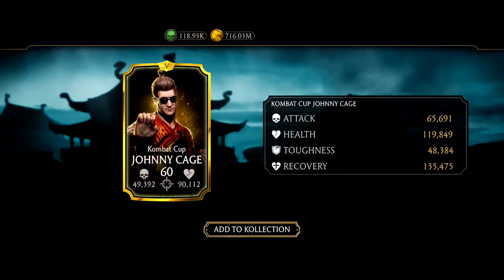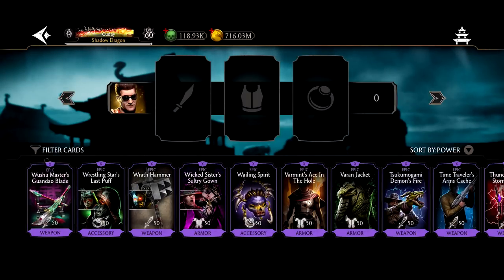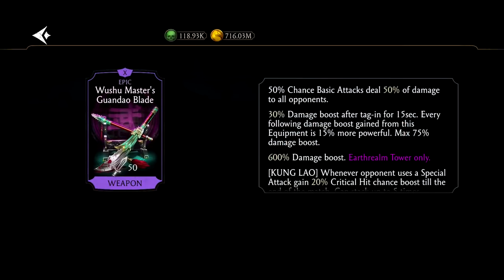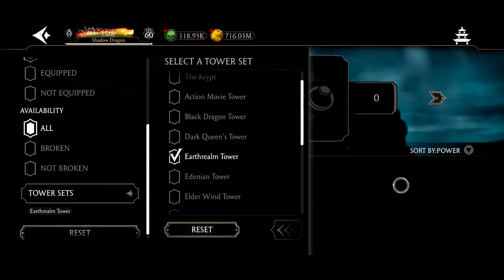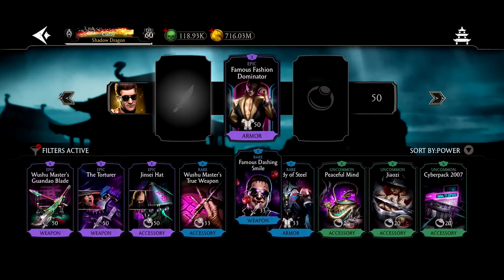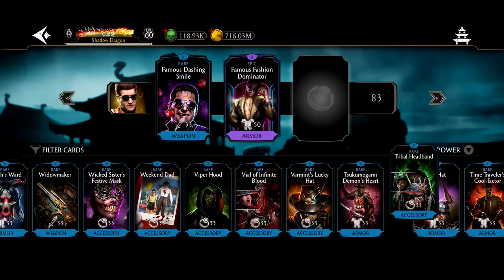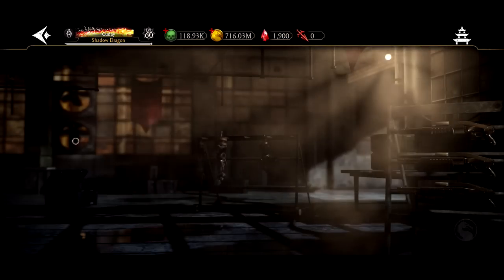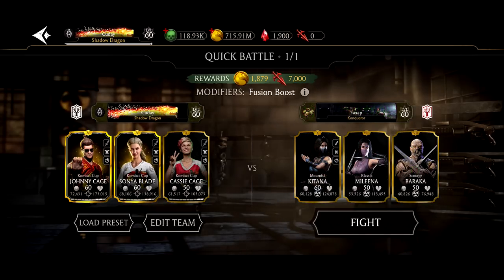Look at that special card design — it's beautiful. Brutality is unlocked for the ascended gold card. Now we get to equip the brutality gear. For block breaking, we're going to put the tribal headband on — that'll guarantee we have a block breaker. Now we're going to go into one battle and also ascend Sonya Blade.